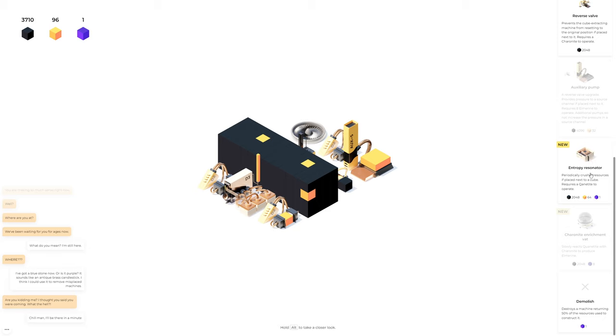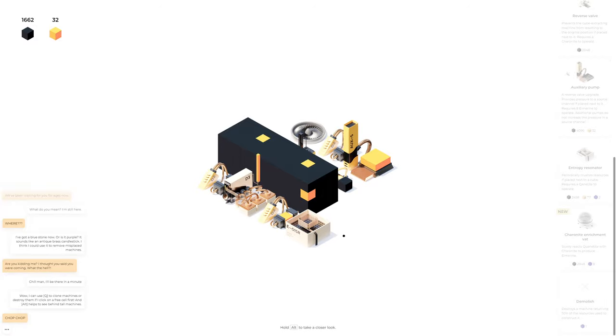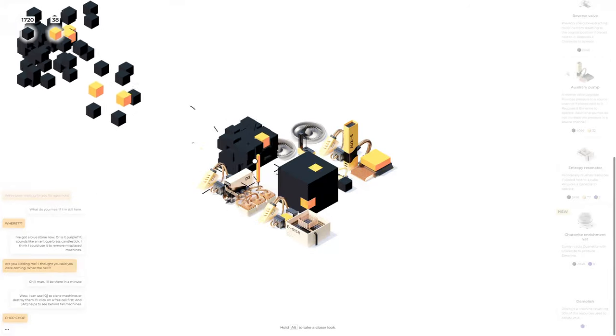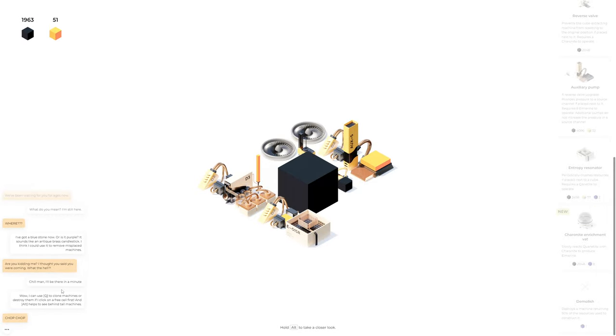'Periodically crushes resources if placed next to a cube.' I think if I put this here... let me put some stuff in it. Oh crap, we don't have any more purple. I can use Q to clone machines or destroy them if I click on a free cell first, and Alt helps to see behind tall machines.